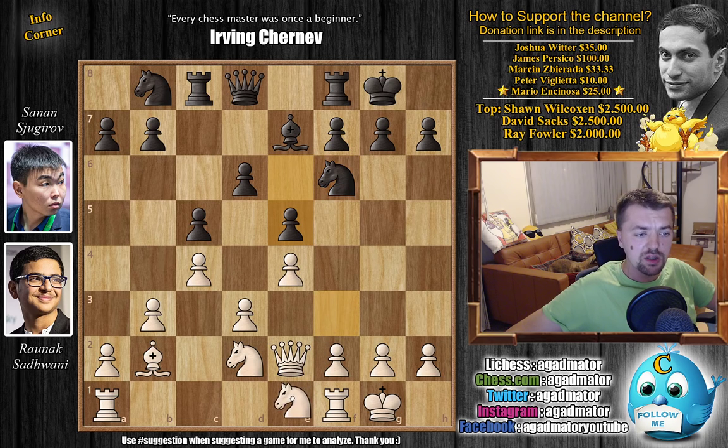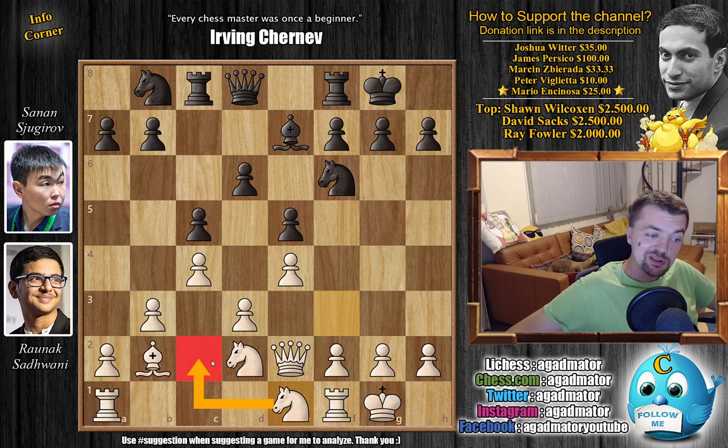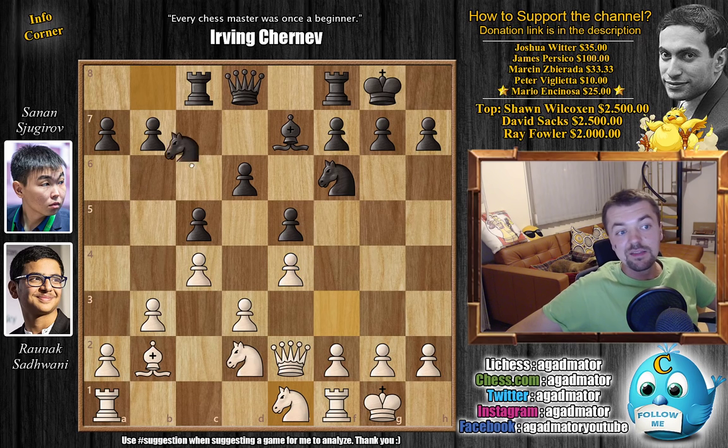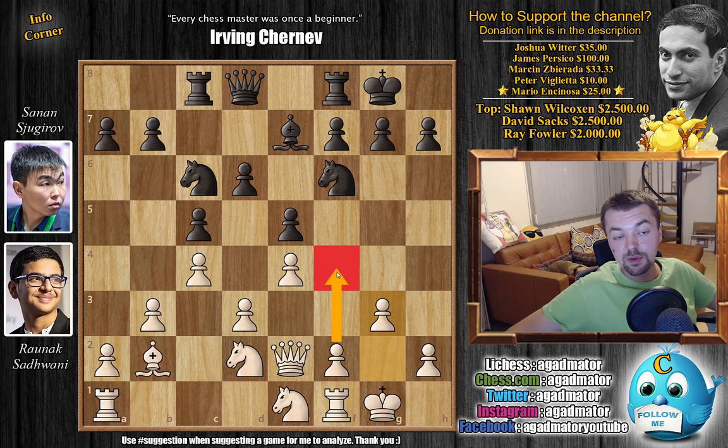With knight to e1, remaneuvering the knight now to c2, then to e3, and from e3 you can either go to d5 or to f5 depending on how black plays. Knight to c6 — black does the same, wanting control over the d4 square. Now g3, further preparing f4.